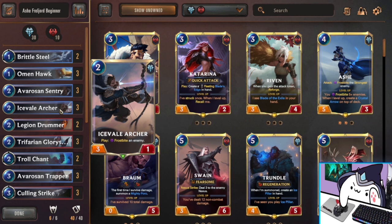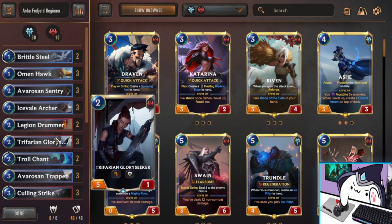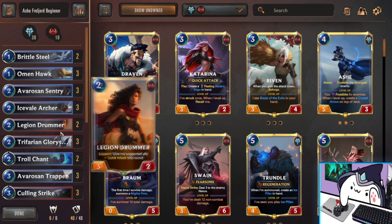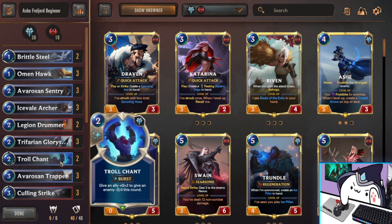Icefail Archer is a really annoying unit — he's a Fearsome blocker so he can deal with Arachnoid Horror and Elise, and he also Frostbites things on the turn he comes down, so he's very good on defense. Next, we have Legion Drummer, who combos with Trifarian Glory Seeker. The combo is you give Glory Seeker Quick Attack, so Glory Seeker will grab something for 5 — absolutely insane — and then you can beat over something for free because of the quick attack bonus, and keep using her as a unit-based removal option. Next, we have Double Trollchant, one of the best combat tricks in the game. For two mana, you can swing a fight heavily in your favor, or swing two separate fights in your favor — really versatile, should be an auto-include in most Freljord decks.